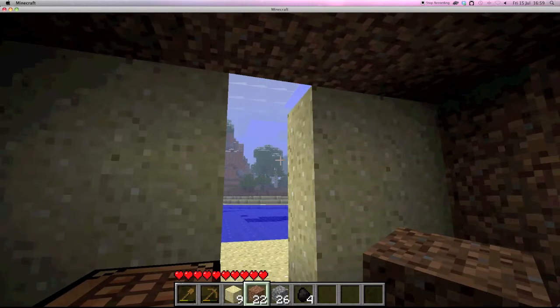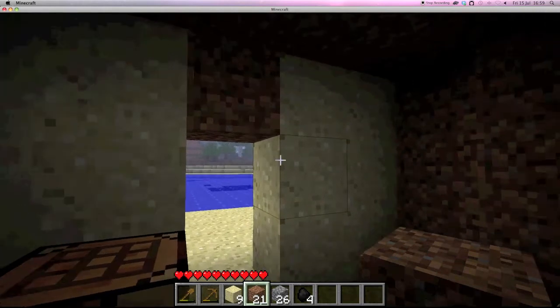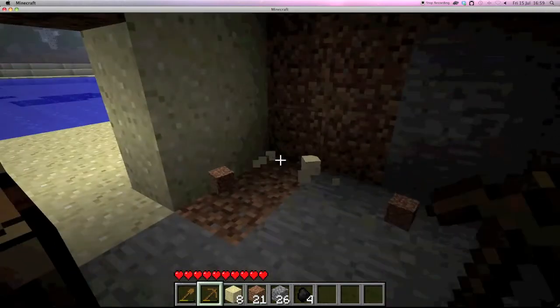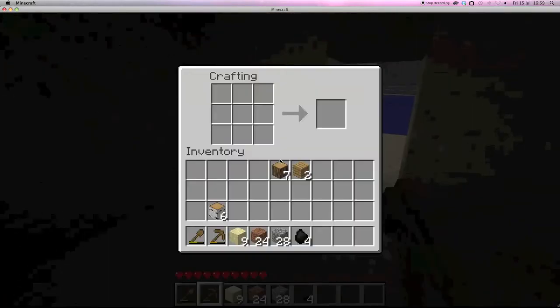You can see this sand is starting to fall. I can't place sand on top here because sand will fall. There is something called sandstone you can make though, by using four blocks of sand.